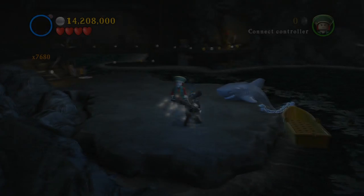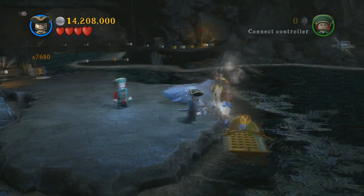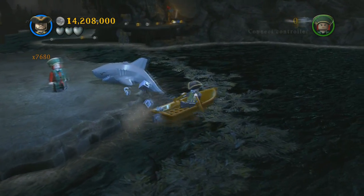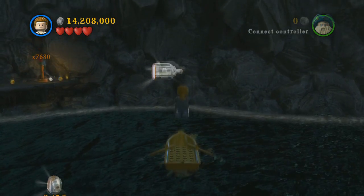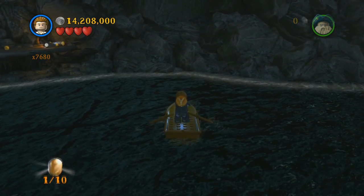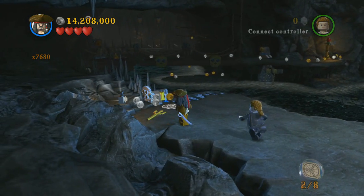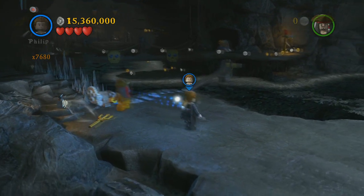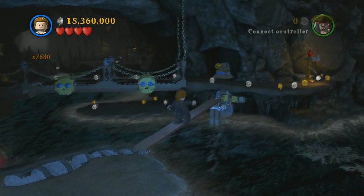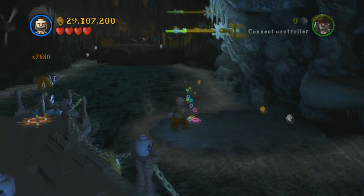Hey guys, I'm back on LEGO Pirates of the Caribbean bringing you another collectibles guide. This is the final level in film one, and the first collectible is right at the beginning — you have to get the boat here. I had a lot of trouble with that; it was glitching on me both times I tried it, so don't be surprised if you have a lot of problems with that. Up here is a parrot.